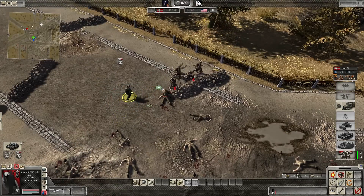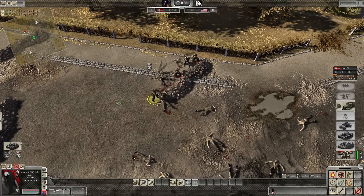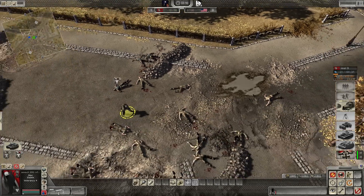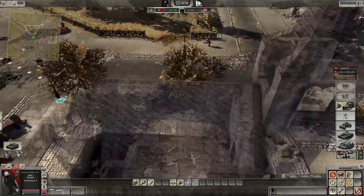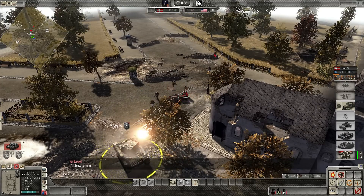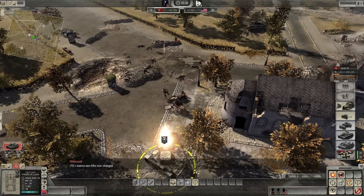Seven hit points per minute. Still gotta gain a level. It's eight now — I gained eight. And it's 105 hit points per minute if I hover over it. I think per two levels you get a star increase in accuracy. So what I can tell you is you gain hit points varying around seven to eight depending on the level, and you gain accuracy every two levels. I think I've nailed it.